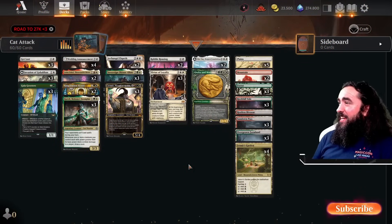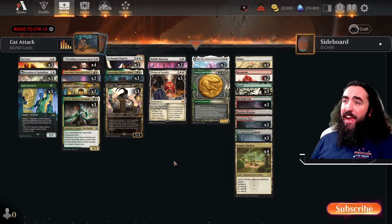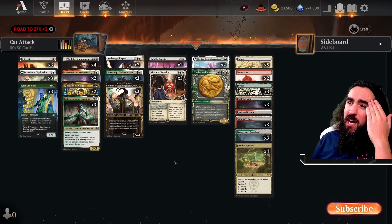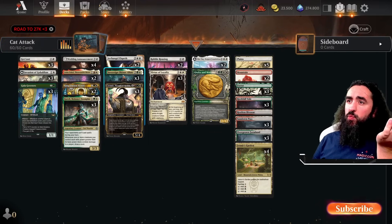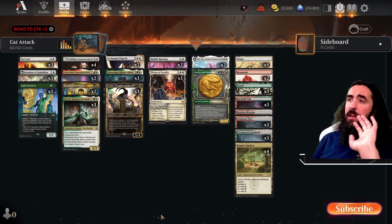Let's get into the Cat Attack Hammering. We're playing cats — the goodest cats of them all. We're playing token, pump spells, everything. This deck just comes out of nowhere. Why is it Cat Attack? Well, there's one, two, three cats in here, and that is more than enough to call it cat freaking tribe.